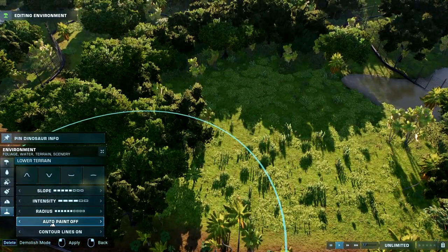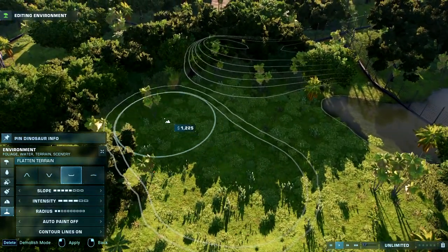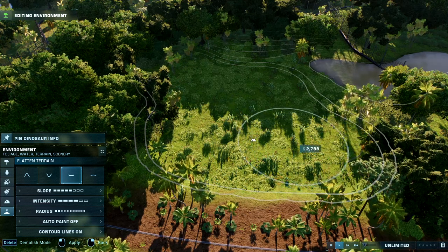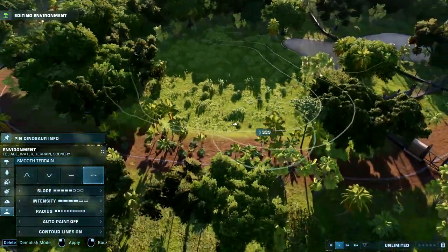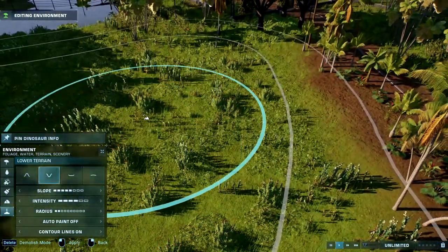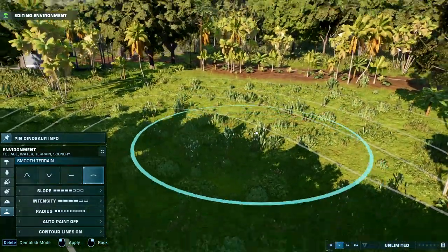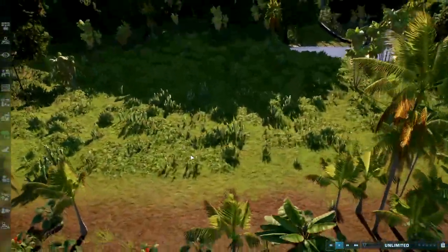Another thing is that this entire enclosure is kind of down a bit, so we can go down just a little bit and bring the rest of the terrain down. Don't worry about the water — the water can stay up there. As you see in the movie, they do kind of go down a hill to get to the enclosure, so we just make that hill right here. Let's go down a bit more and bring that in — now the track is a bit higher so you can see into the enclosure more.